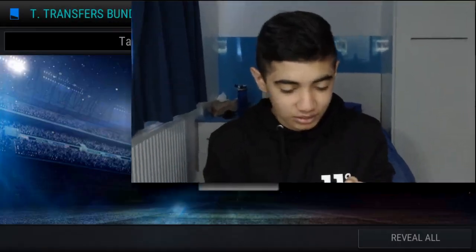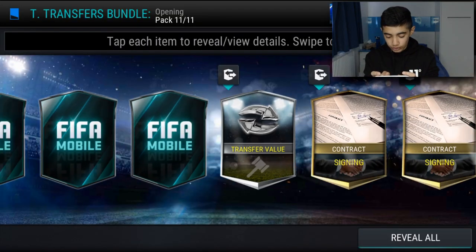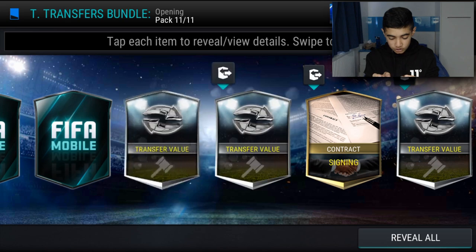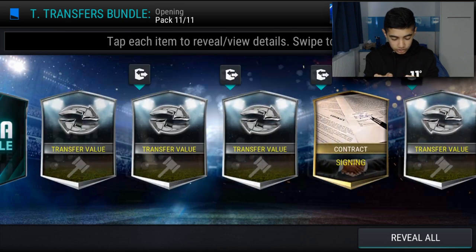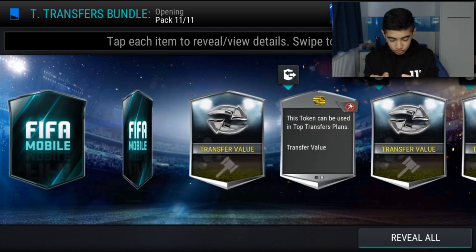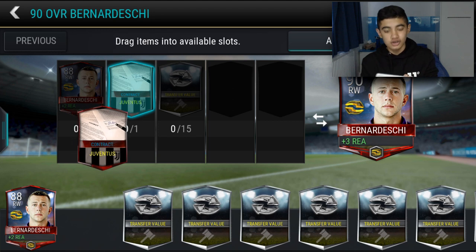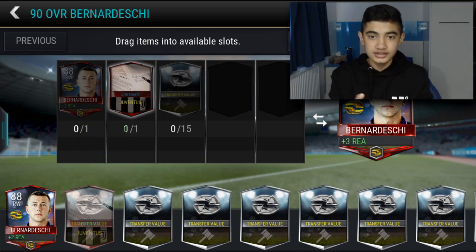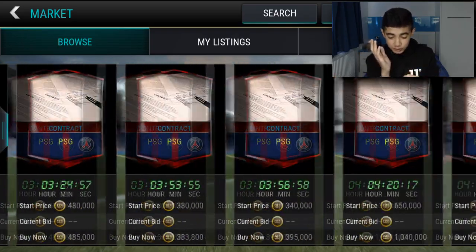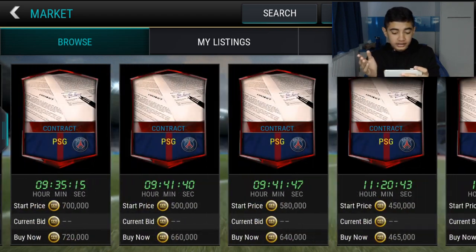Let's see what's in the top of this last pack — going right to left for a change. We get contracts and transfer value tokens. We do actually get one elite club contract — Juventus! I was about to say it's for Bonucci but he's gone, so it's the PSG one now. Look at the ridiculous price of some of these contracts — PSG's not 200k, it's like 350k.